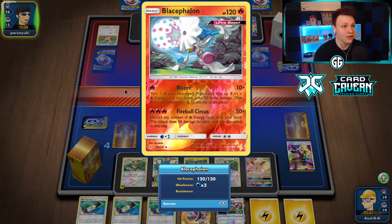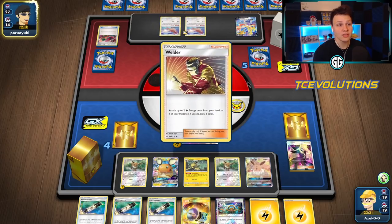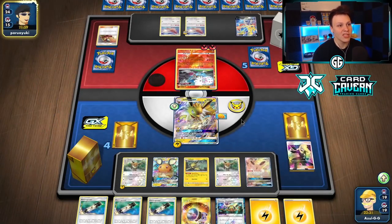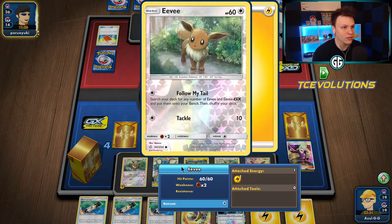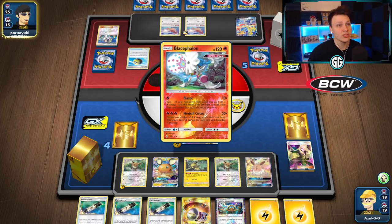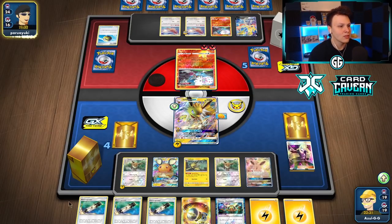Opponent's going with the Blacephalon — makes me nervous. Retrieval right off the bat, and we know they got Welder in hand. Maybe they're an energy short, but if I had to guess I'd say they have the combo. We can knock this out next turn — we'd much rather knock it out with Jolteon GX but don't have it. If we top-deck Jolteon GX, we can hard retreat and do the Electro Bullet play — 120 damage knocks out the Baby Blacephalon and the Pidgeotto, a super strong double knockout on one turn.